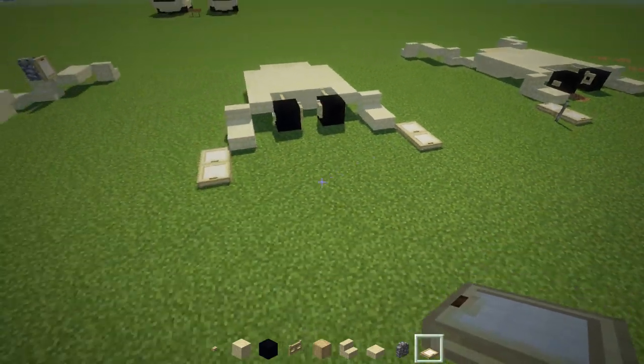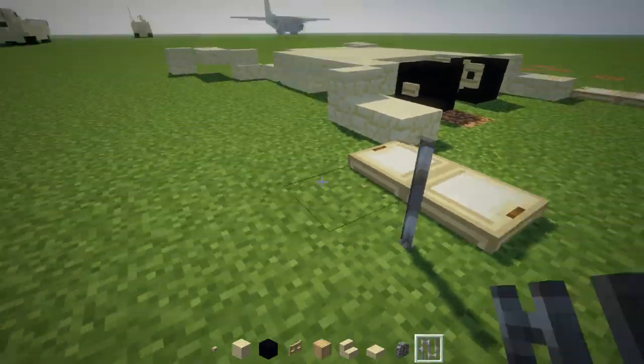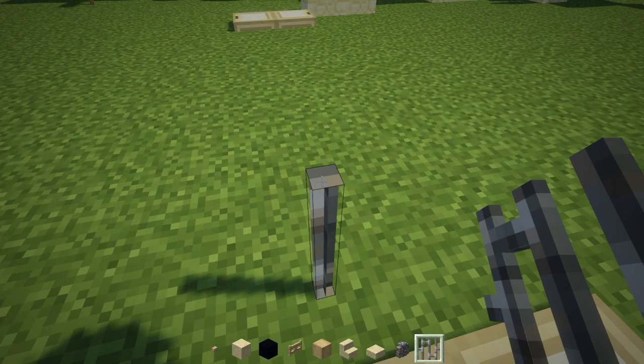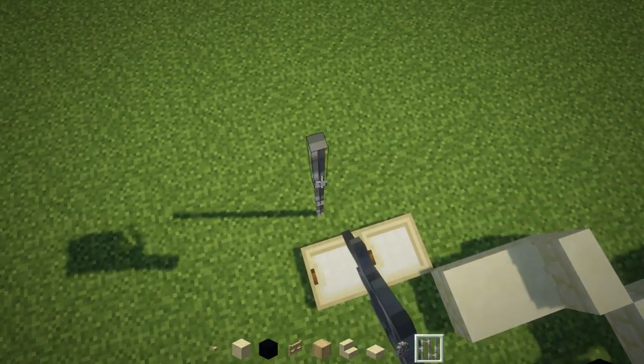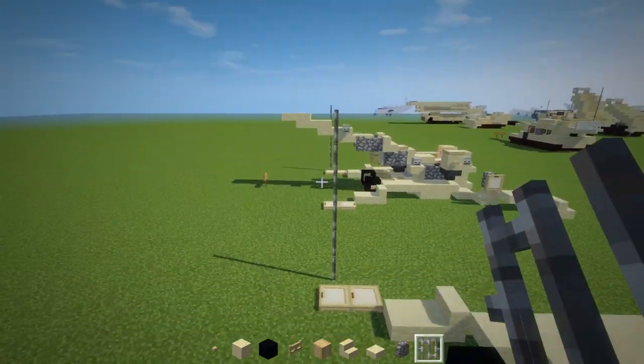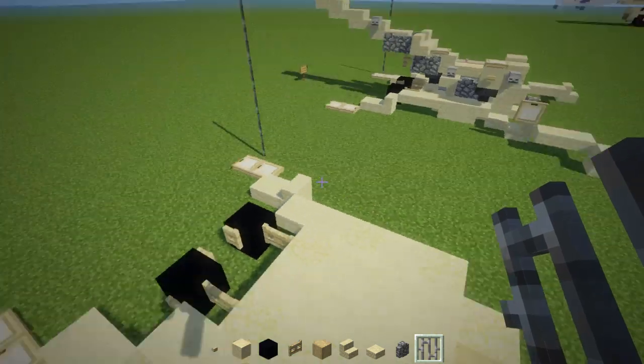On this side there's going to be an antenna — that's going to be six blocks tall. Take iron bars: one, two, three, four, five, and six.